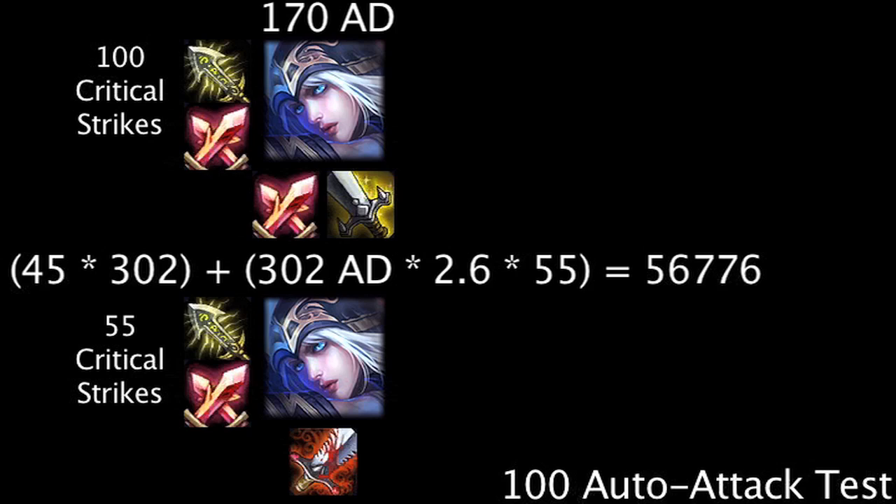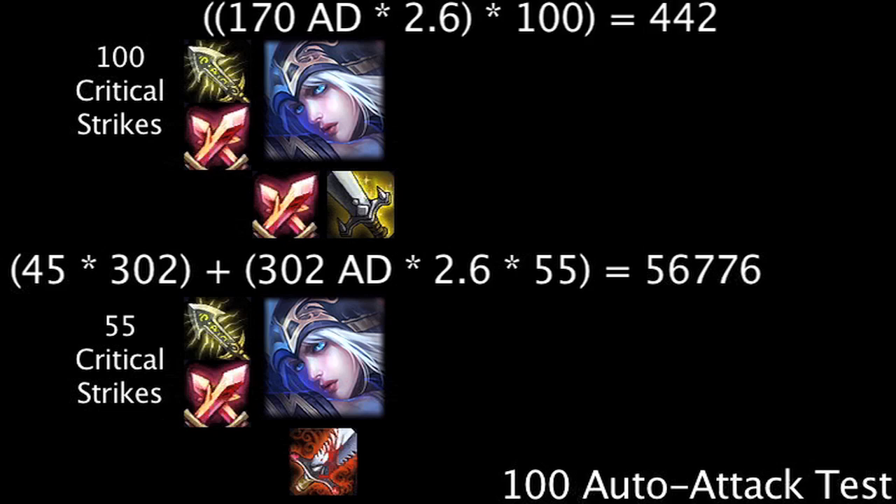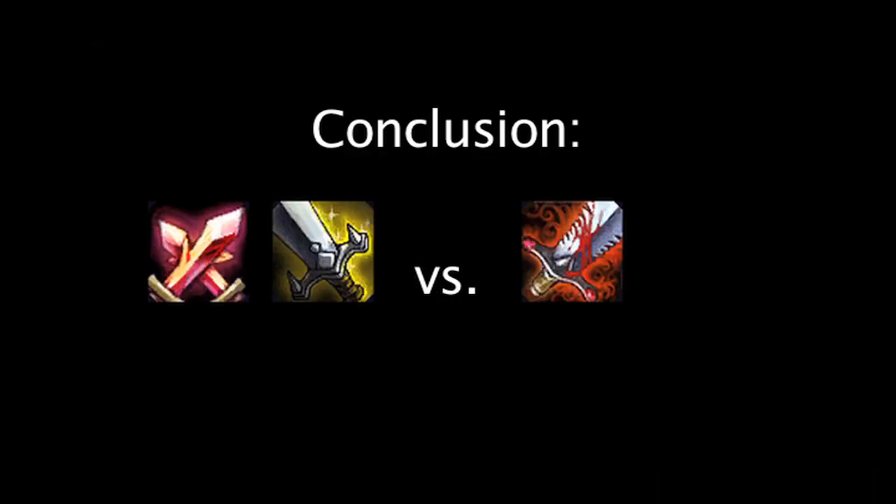Moving on to critical strike chance Ashe — since all her critical strikes are guaranteed, one of her auto-attacks of 170 attack damage will be multiplied by 2.6 to equal 442 damage. One hundred of these attacks will deal 44,200 total damage. We can see here that Bloodthirster Ashe is actually superior, assuming 55 of her attacks critically strike. In conclusion, while it's impossible to predict critical strikes without a 100% critical strike chance, it would appear that building attack damage and hoping for a few lucky critical strikes is a superior alternative to building a 100% critical strike chance.